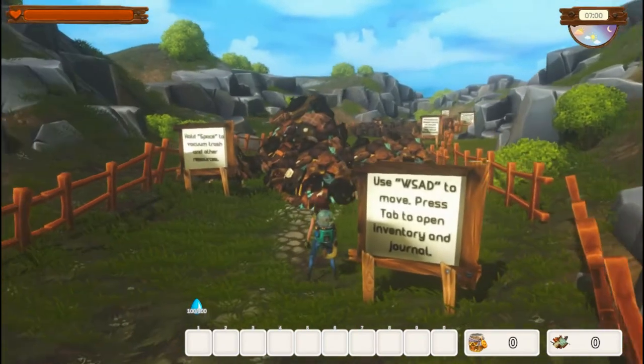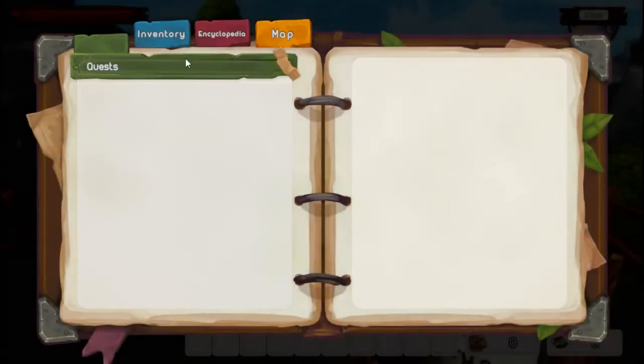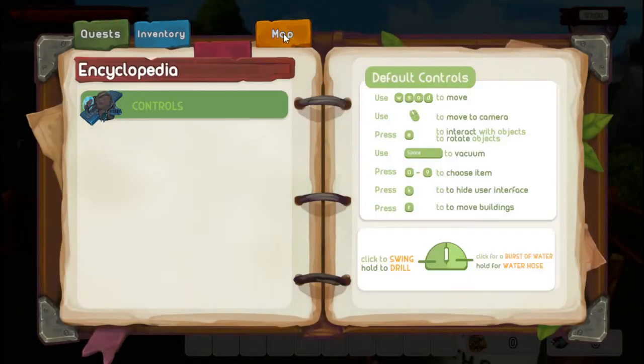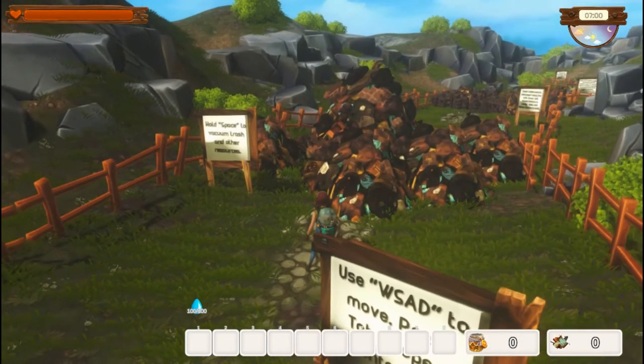WASD keys to move. You can press Tab to open your inventory. As you can see it's not full yet — we'll have to unlock the rest of those. Your quests will be in here. You have an encyclopedia to show you your controls and there is a little map. We start right here — this is our home. Press Escape to close that.